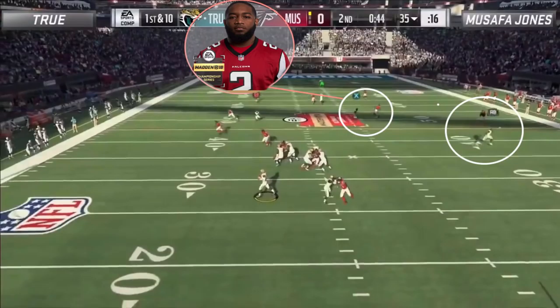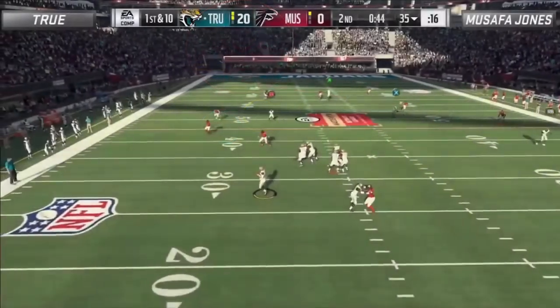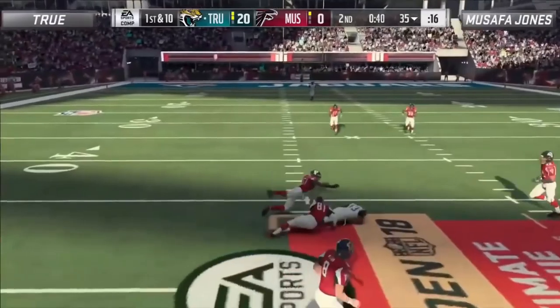The last adjustment on the play, which may seem trivial, was Trueboy putting his other wide receiver on a curl route, who ends up getting wide open because Safa put his right outside linebacker — who was originally in a vertical hook out of that cover 2 sink look — into a hard flat. Larry Wilson almost makes a play on the ball, but Trueboy threads the needle and ends up picking up 18 yards.